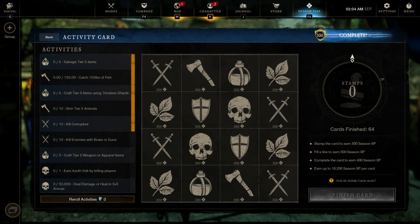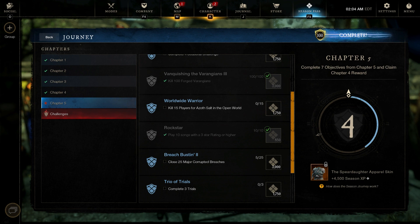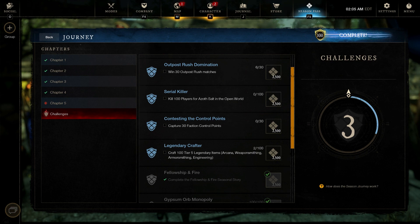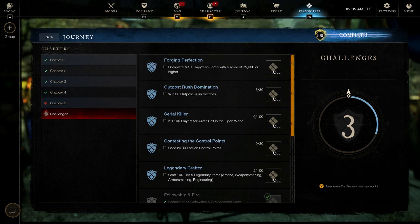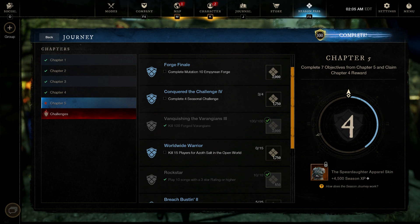That's really it — we finished the season. I will say I did not finish the jersey, mostly because it required some things that I just don't do. I haven't done open world PVP, and corruption breaches would probably just take too long. Everything else is just things that I haven't done — did some Outpost Rush matches and crafted some stuff — but I don't think that this is a big deal to miss out on. I would need to get three more of these objectives.